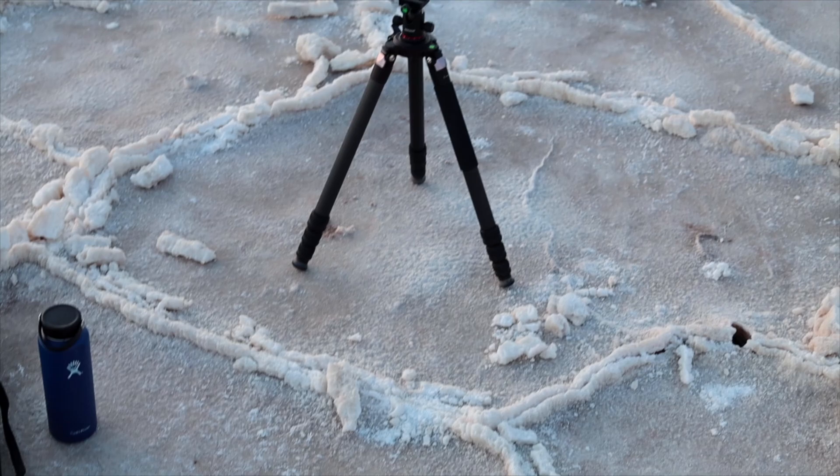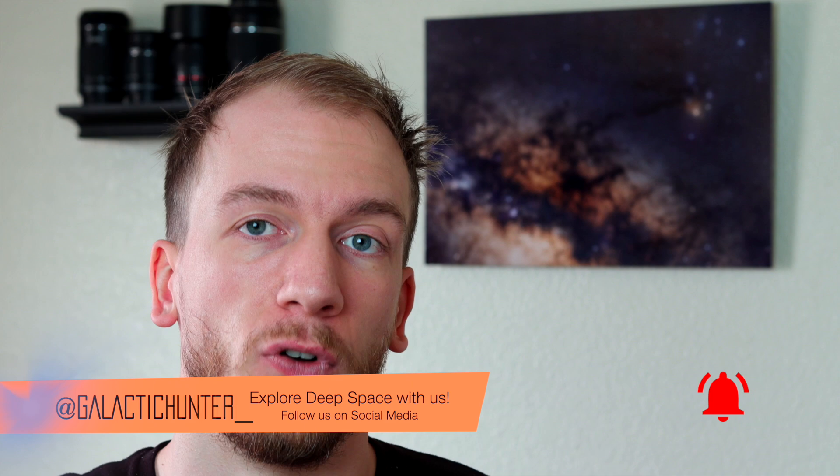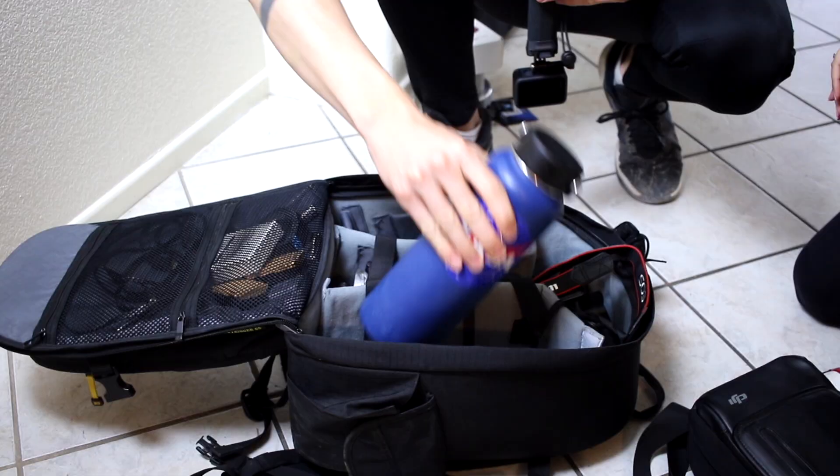Hey guys, so if you watched the Death Valley video, I said I had a dream shot in mind — the Milky Way over some sand dunes. Tonight we're going to try to go to the sand dunes between Vegas and Death Valley. The issue is the full moon is out tonight, so it's going to illuminate the dunes complex, which is huge. It's impossible to light paint everything, but we won't be able to see the Milky Way. Sadly, it's going to have to be a composite, which I'm usually against, but I'll make sure the foreground is at a scientifically correct angle so the Milky Way placement will be accurate.